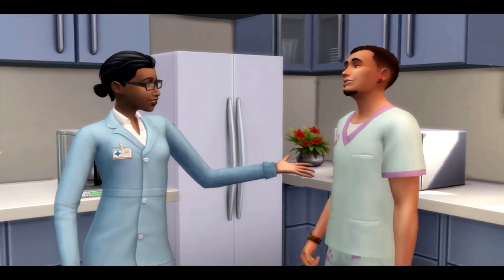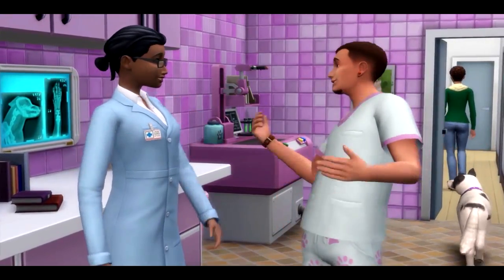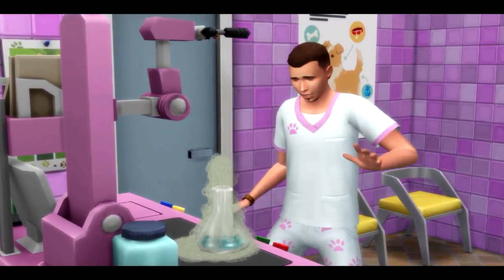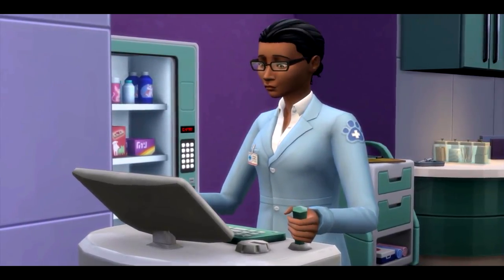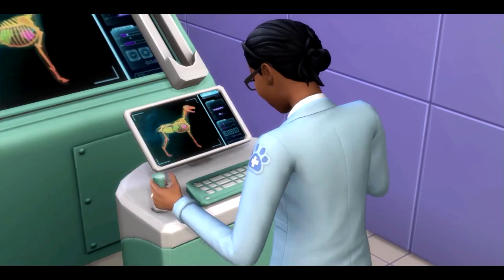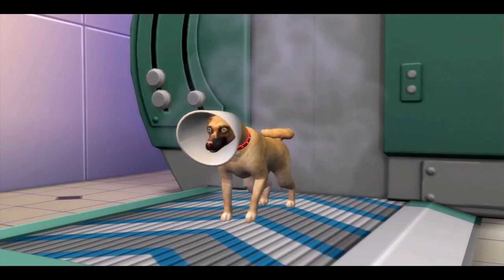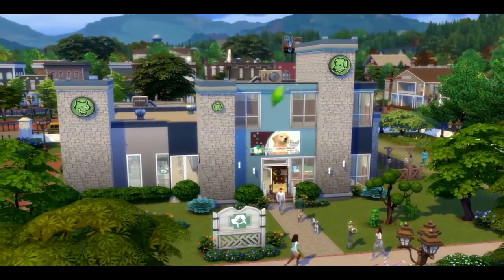Improve your star rating to unlock gameplay perks. As an owner, it's critical to keep your team on their A-game — you can train your employees, praise them, critique their performance, and even promote them. With proper training, your team can create medicine and special treats, making surgeries and exams easier. At the surgery station, scan patients to quickly diagnose and even cure afflictions — fleas, glow nose, icy fur. And there's preventative surgery — the old snip snip.